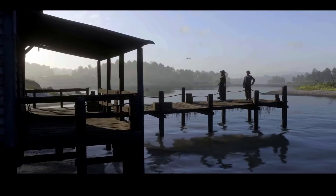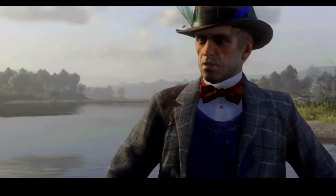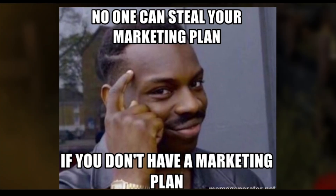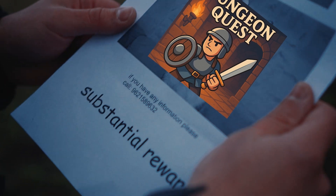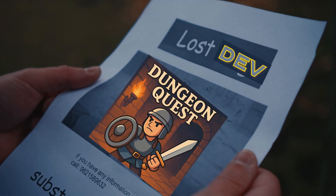Now let's talk outreach. Post on your socials daily — highlight clips, funny bugs, unexpected player reactions, and wishlist now reminders. A one-time launch tweet isn't enough; you need sustained presence. If you've got a mailing list, send updates halfway through the fest to remind people to check the demo. And if you don't have a mailing list, that's your next homework assignment. Finally, don't disappear — NextFest is not the time to go silent and hope the algorithm carries you.